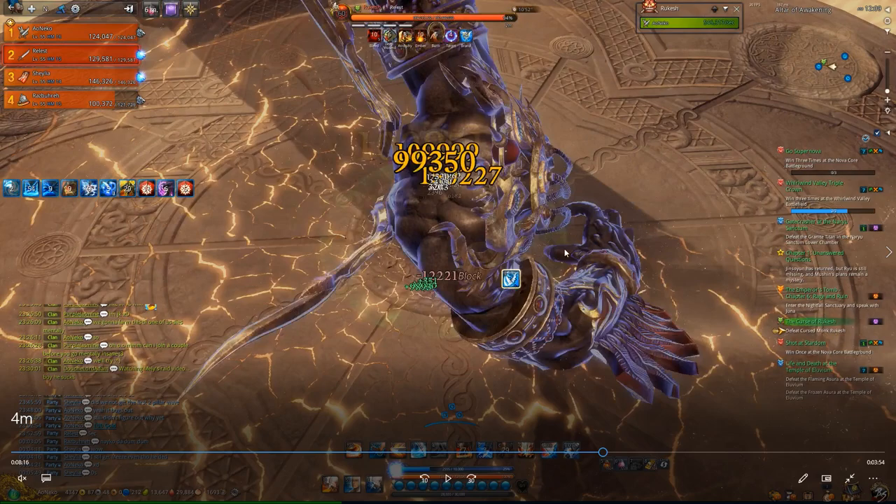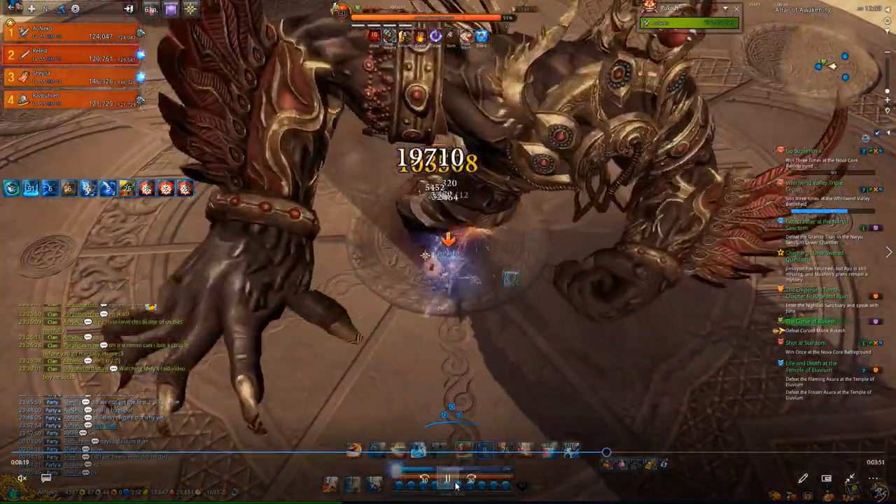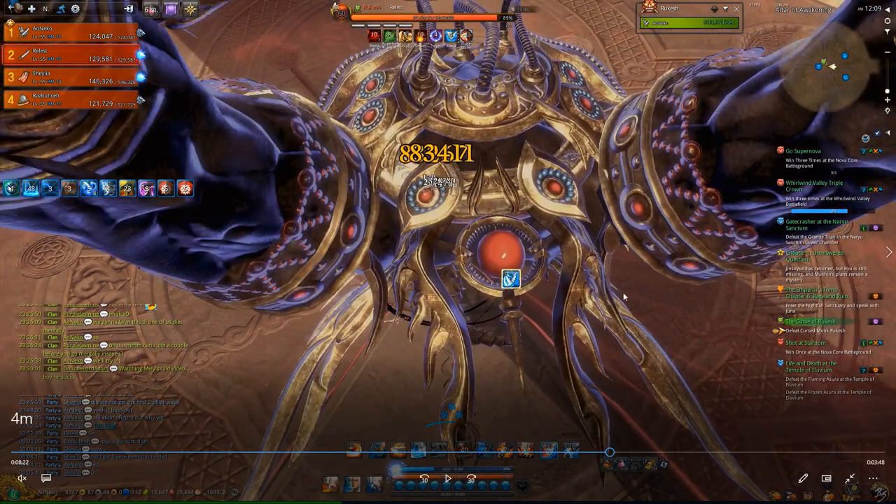So if he slams with his right hand first, you want to go to the left. If he slams with his left hand first, you want to go to the right. After that he will do these harmless swipes again — you can just ignore those. Then he will do this attack, which will hit the tank, but if you stand right behind him it will not hit you. Right after this, he will do a triangular attack.